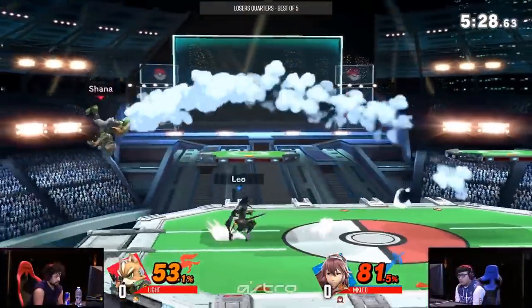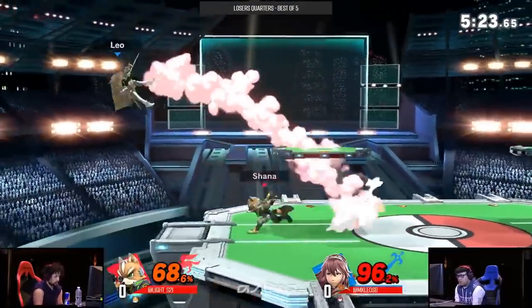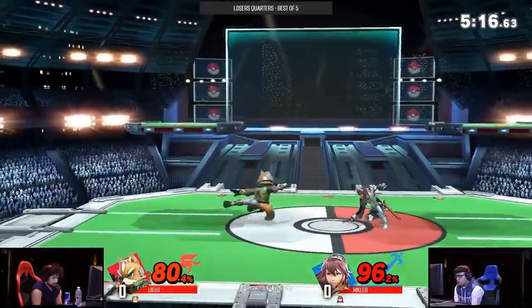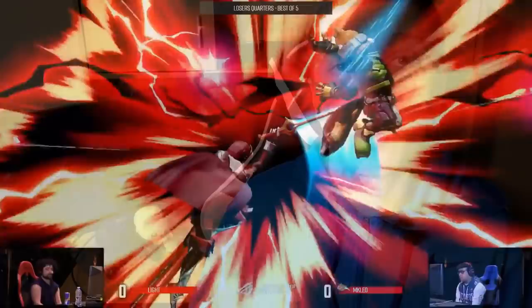The first mistake I see a lot of people doing is unnecessary movement — essentially just running around and using a ton of movement for no exact reason. When you look at top players, especially in the recent Genesis matches, they're running around a lot, but they have good reasons for essentially everything they're doing. They're going in, going out, baiting, trying to get the exact right time to get on their opponent's shield. With lower or middle-level players, you're running around without a real purpose.